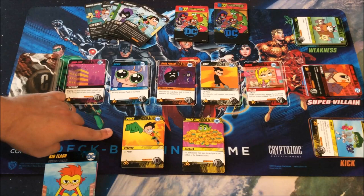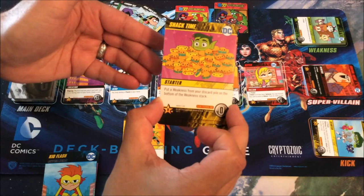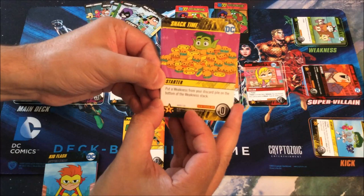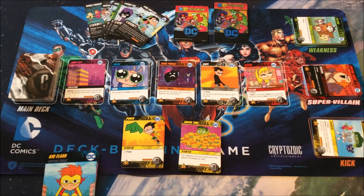This game is designed for only two players. We have punches going into our starting decks — seven punches each, so 14 total. Instead of vulnerability we have Snack Time, three of these in each starter deck, six total. Rather than just doing nothing, Snack Time says 'put a weakness from your discard pile on the bottom of the weaknesses stack,' so this card actually helps you get rid of weaknesses.